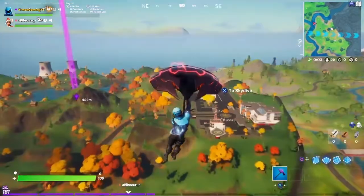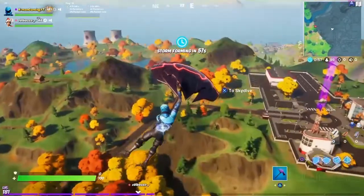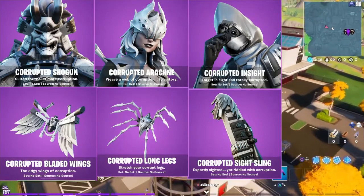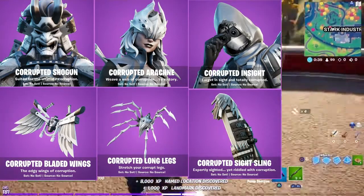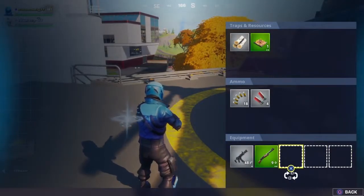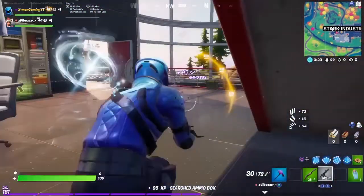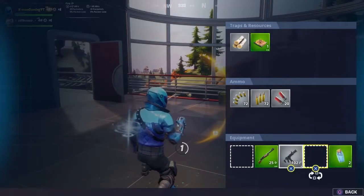First, we're going to talk about a brand new Legends Pack coming to the game — the Corrupted Legends Pack. As you can see on screen, it includes three skins: Shogun, Corrupted Arcane, and Corrupted Insight, along with three back blings. A pickaxe hasn't been confirmed just yet. It's similar to Eight Ball's corrupt style from Season 1 Chapter 2, and personally I really like this pack a lot — I cannot wait to get it.